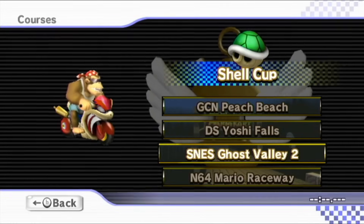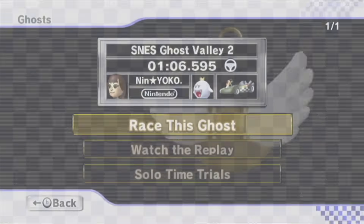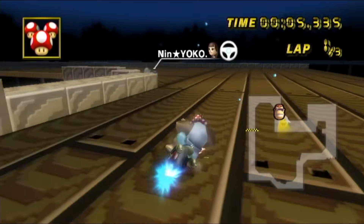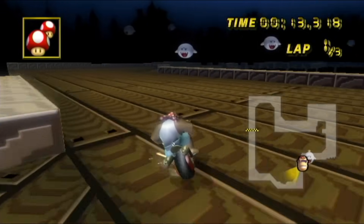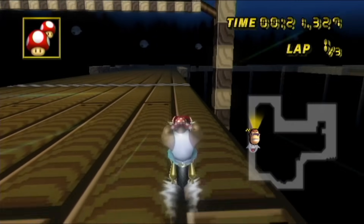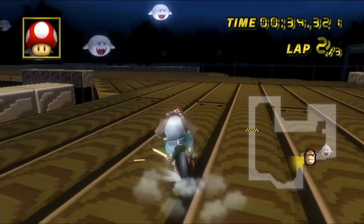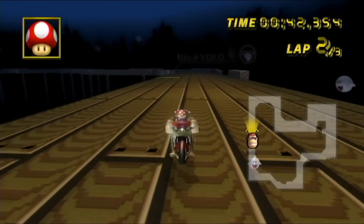We have SNES Ghost Valley 2, against King Boo. A minute and six seconds — I think we can beat this one for sure. This is definitely one of the shortest tracks in the game, so if we make the right turns and boosts we should be able to zoom through this. I didn't get the best start, but I'll catch up. There's a shortcut over here and I can just immediately drift — yeah, just like that! That's my first time using the shortcut in the series for this track. I messed up getting that, but I'm still a little less than a second ahead.